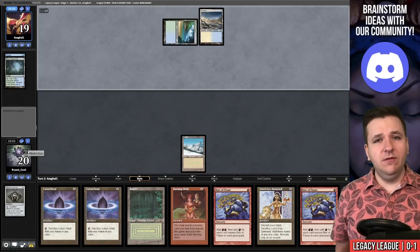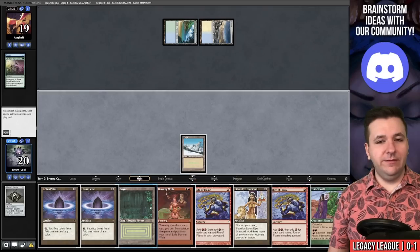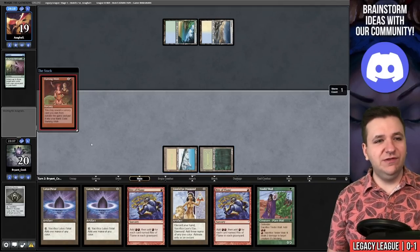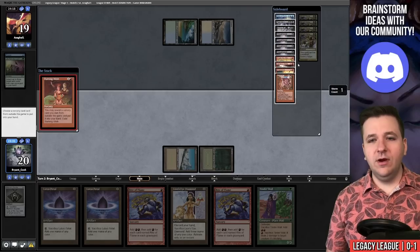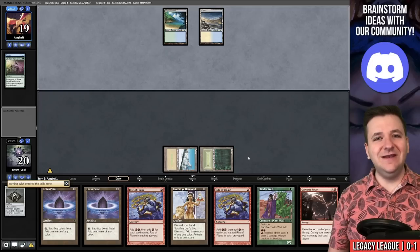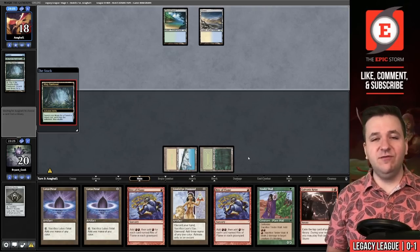They play Tundra into Life from the Loam — this hand screams Force of Will to me. Nothing against Quentin but I would have preferred a Brainstorm here. We tap two lands, Burning Wish resolves, we grab Galvanic Relay. The plan is to not lose to Force of Will — exercising patience isn't a bad thing against a control deck, and being overly aggressive is one of the easiest ways to lose.